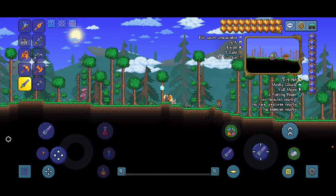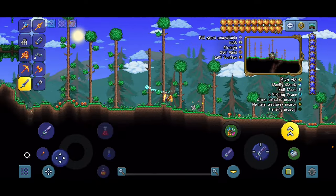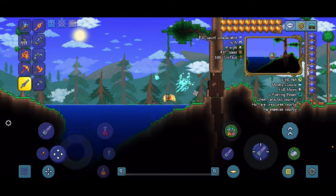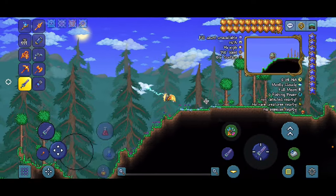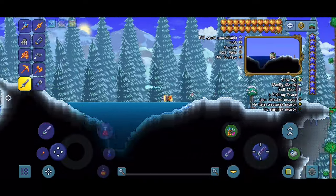Once you're in the world, you're going to want to go left. I will guide you through what you need to do. If you typed the seed right, you should see a little tree and some water — that's always good to see. There's going to be a little hole here but you don't really have to watch for that. Once you've seen the tree, you're going to see the snow biome. After you see that, just keep going.